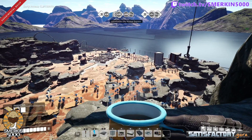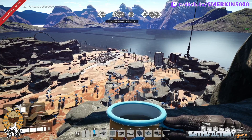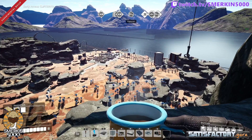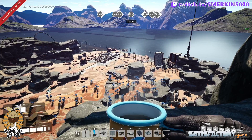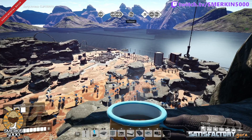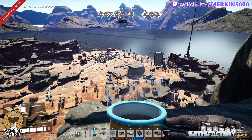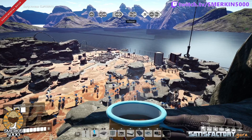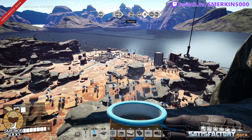Pretty straightforward stuff. The power requirements: the fully overclocked Mark II miner will be 52 megawatts. There are two drone stations at 100 megawatts each. The packager to unpackage the packaged fuel is 10 megawatts, and an awesome sink to get rid of the empty canisters is 30 megawatts — so that's 322 megawatts total at peak load. We're going to overclock two fuel generators to 250 percent, giving us a total of 607.1 megawatts. That requires 48.56 fuel per minute for the two generators, and the unpackager provides 60 fuel per minute, so we'll have an excess of fuel as well.